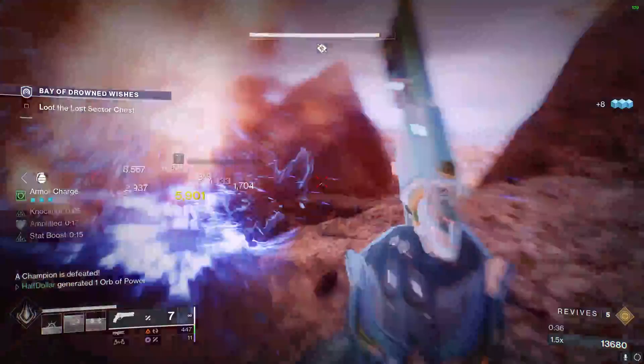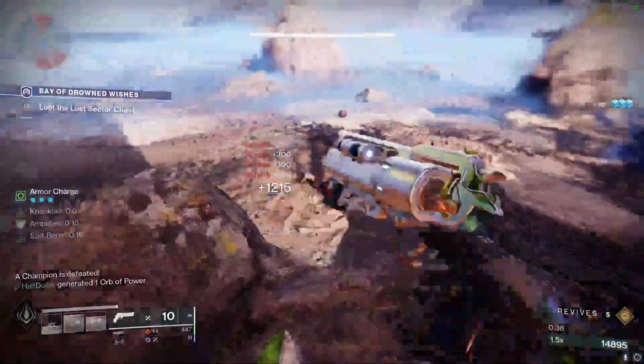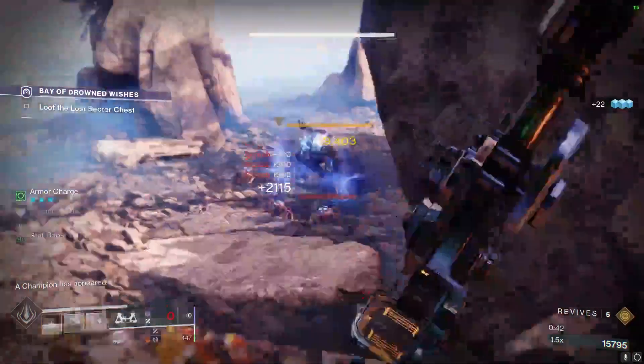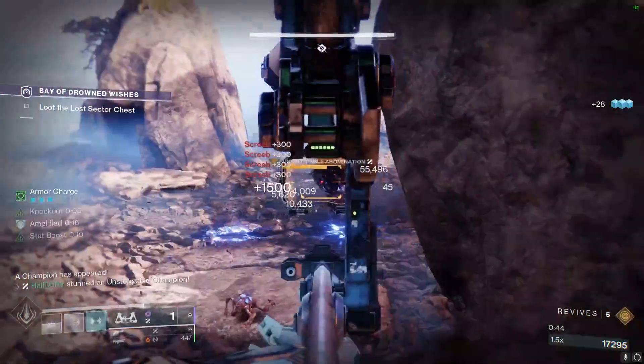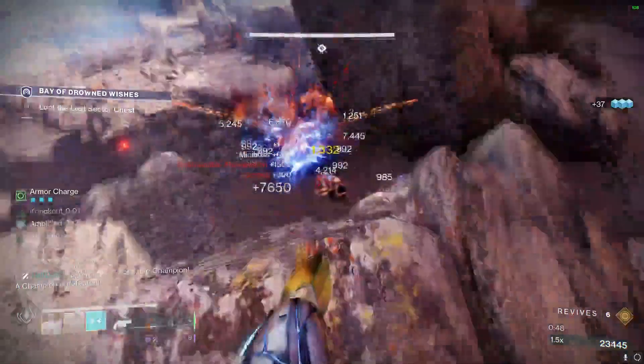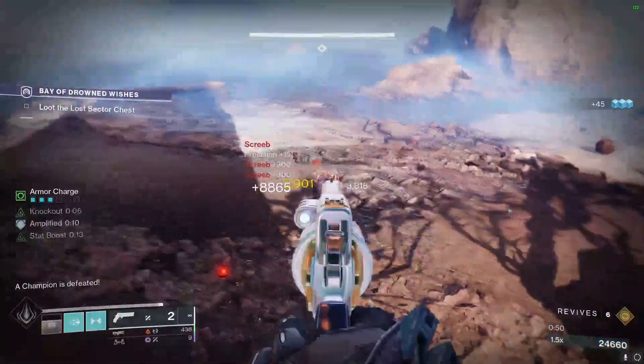We're going to run back here and stand on this rock because the Screebs cannot kill us up here. Once we kill this Unstoppable, we're going to kill a specific Screeb that will spawn the third Unstoppable — the one over here on the left.